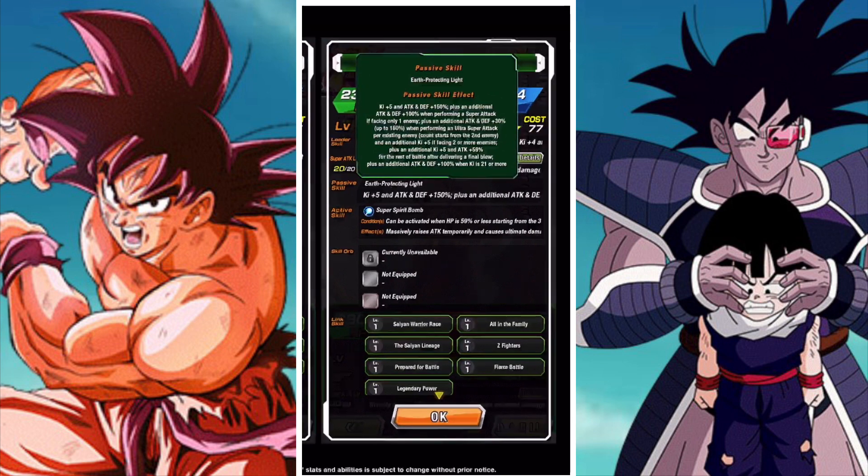In terms of his passive, he gets Ki+5, and Attack and Defense of 150%, with an additional 100% when performing a super attack if facing only one enemy. He also gets an additional Attack and Defense of 30% up to 150% when performing an Ultra Super per existing enemy, but the count starts from the second enemy. So you don't get the 30% just by facing one enemy. I think that's a bit of a mistake because I don't know how many stages you're going to face six enemies in — even in SBR, that's an unusual amount of enemies.